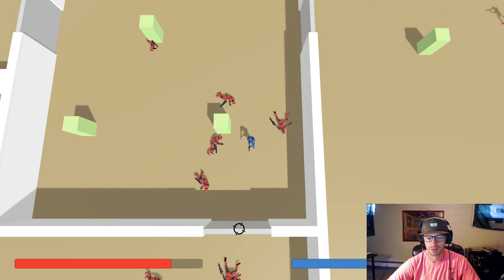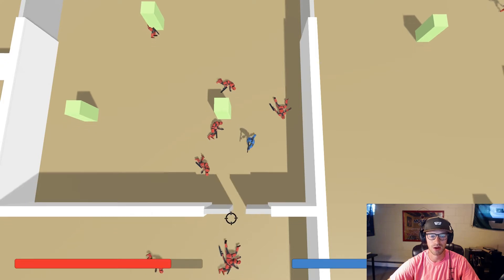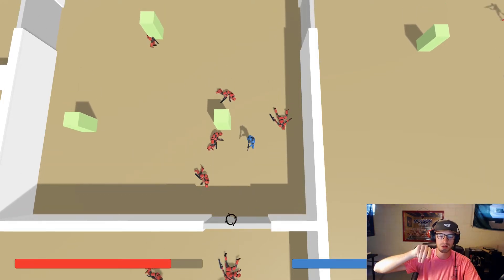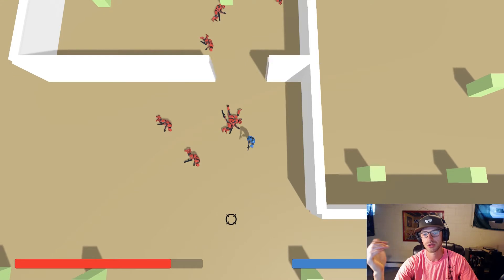The next change is doors open and close based on whether or not an enemy or the player is within a certain range. Before, I just had a collider, and if anyone went into that collider it would open and stay open. Now it's checking ranges — if someone is within a certain range, I think it's five units right now, the door will open. And if no one is within that range, it will close.